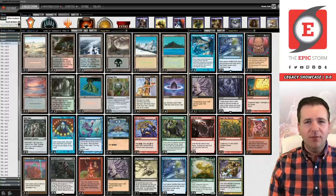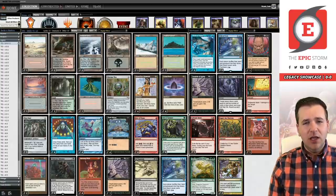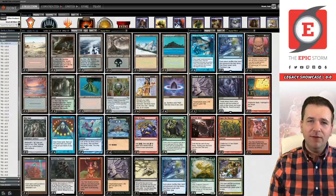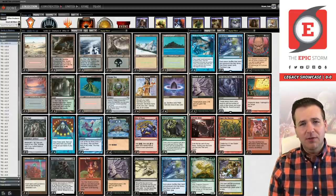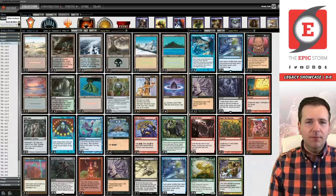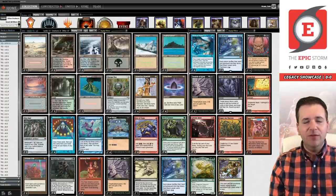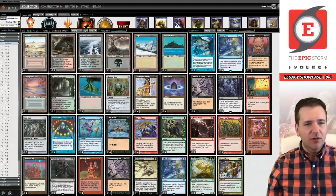In that video I ran two copies of Strike It Rich alongside main deck Rite of Flame, and I talked about how the format's a little bit faster right now. Blue-Red Delver's the top dog, and on top of that it's a lot of non-blue at the moment. When the format is fast, cards like Mishra's Bauble don't make a lot of sense. We were trying four copies of Strike It Rich and found we were always a turn behind, so Rite of Flame is back.